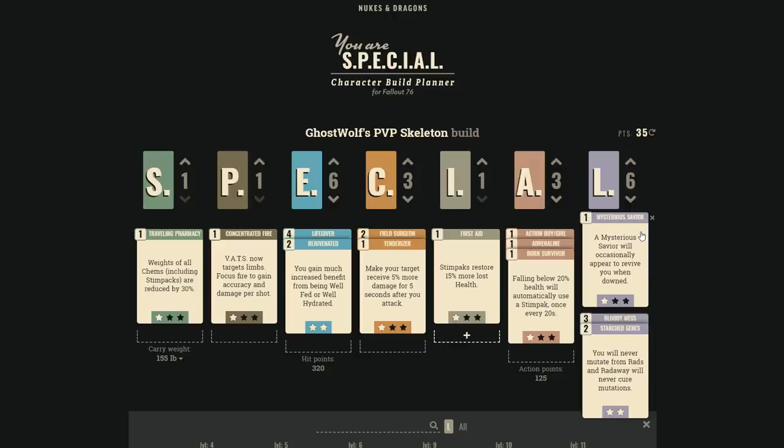Mysterious Savior: Happy Slap discovered that at rank one, there's a 20% chance when you're downed that the Mysterious Stranger revives you. One luck point gives you a second life — you come back when the enemy thinks you're dead and can shoot them. 20% for one point is absolutely worth it, with ranks going to 30% and 40%.